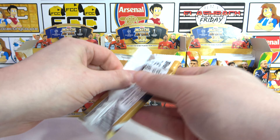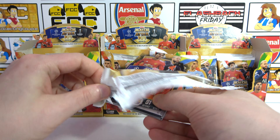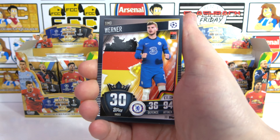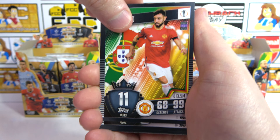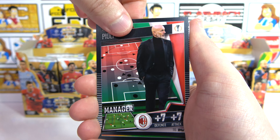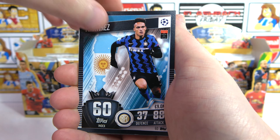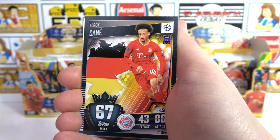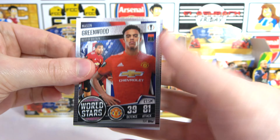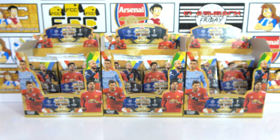Can I keep the parallel run going? In this fourth pack we have Ter Stegen, Timo Werner, Bruno Fernandes, Firmino, Inzaghi, Pioli — back-to-back managers! A 100 Club Ronaldo, which we don't get too often, Martinez, Zidane, Leroy Sané. We've lost the parallels, but we've got a World Star Greenwood, which might be a need, and a Master Suarez — the title winner. That's crazy, isn't it?